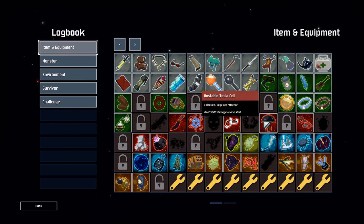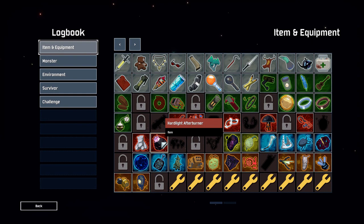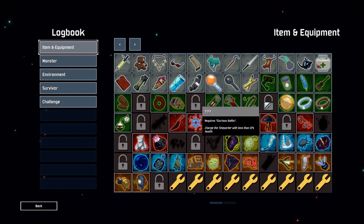Hard Light Afterburners give you more dashes — up to nine — and the Alien Head reduces your cooldown, both great items. Remember everyone wants those items in multiplayer, so try to share them. If you're playing solo, take more and you'll be smashing the game. A Bandolier also helps keep your abilities going. Those are just a few items I'd recommend.